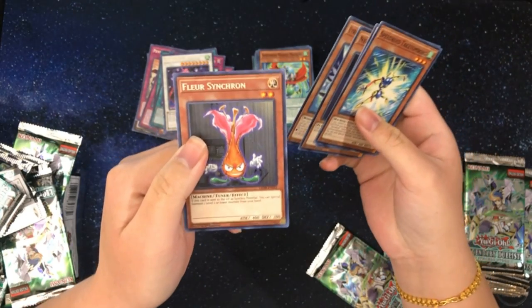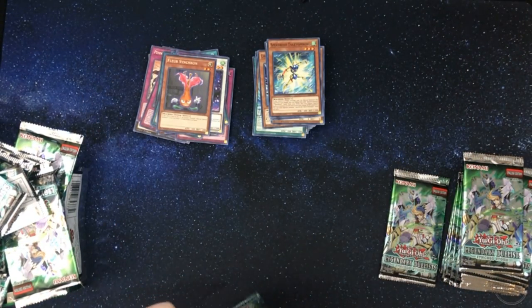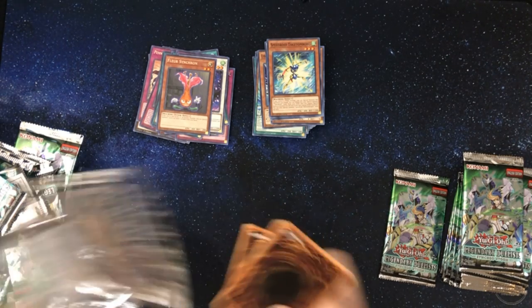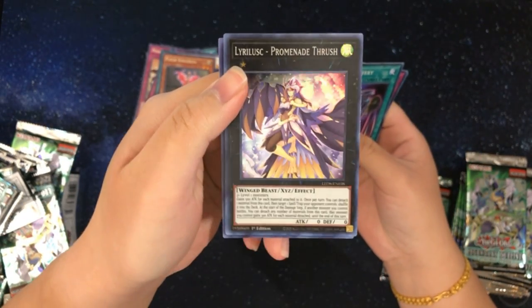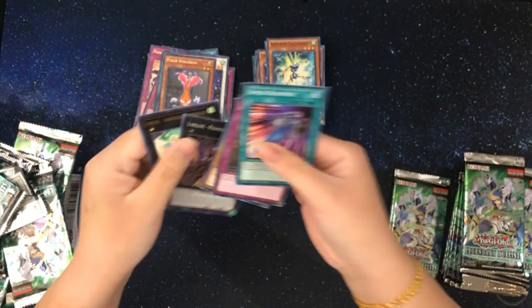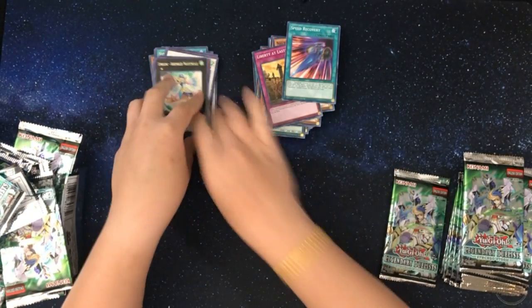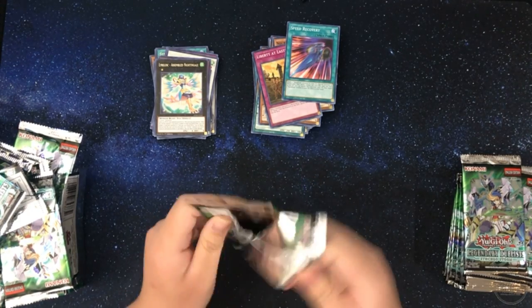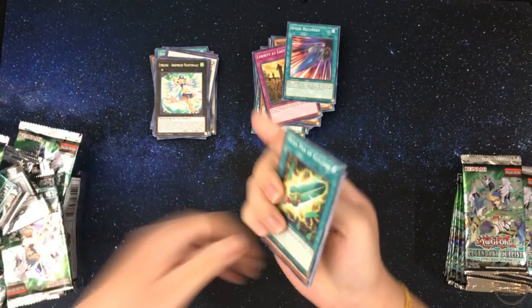We have a Lyra Synchron. Lyra — I don't know how to say that. We have a Lyra Loose Palminade Thrush foil. And then a Lyra Loose Assemble Nightingale. So at the end of this video, I'll probably price out the foils I got — not so much the rares, but the foils.